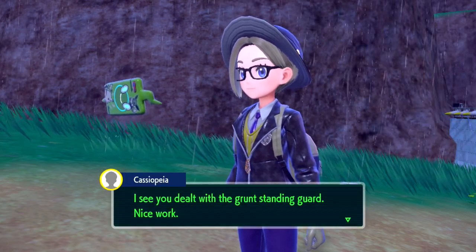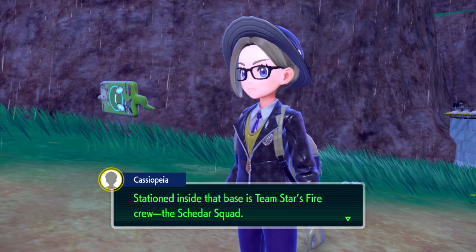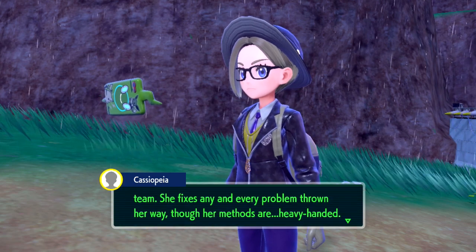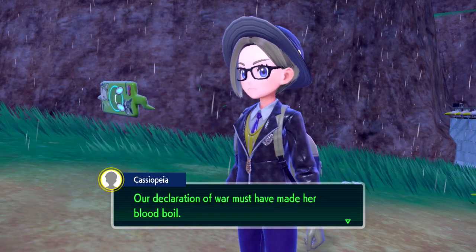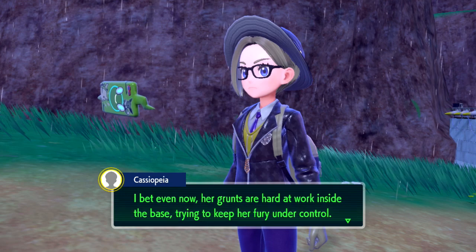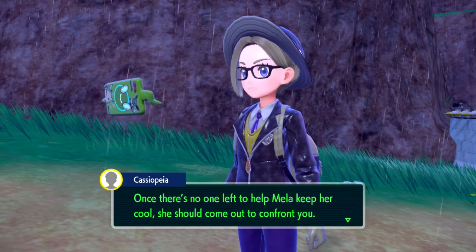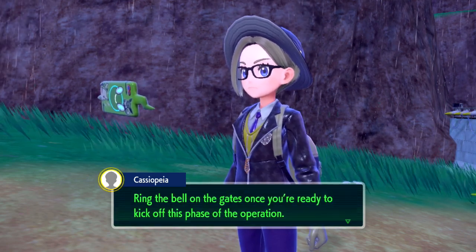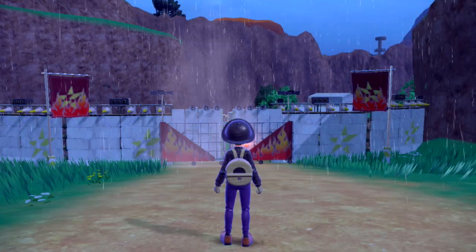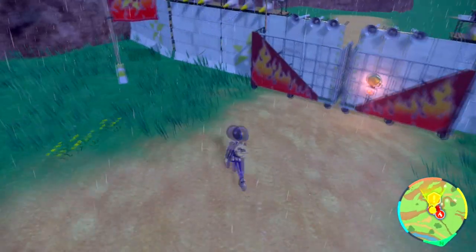I see you dealt with the grunt standing guard. Nice work. Stationed inside that base is Team Star's fire crew, the Shedder Squad. Their boss, Mela, is the best all-rounder of the team — she fixes any and every problem thrown her way, though her methods are heavy-handed. Our declaration of war must have made her blood boil. I bet even now her grunts are hard at work inside the base trying to keep her fury under control. That means your best move is to take down all the grunts nice and quick. Once there's no one left to help Mela keep her cool, she should come out to confront you.